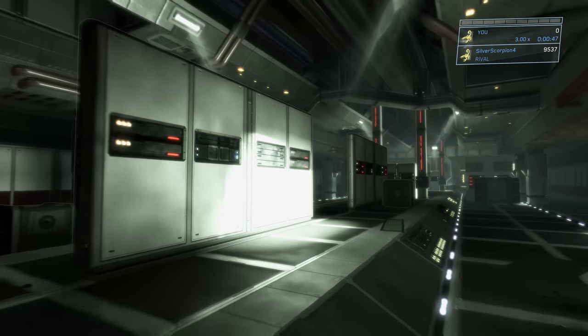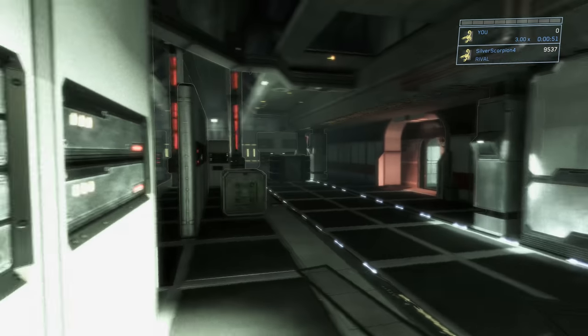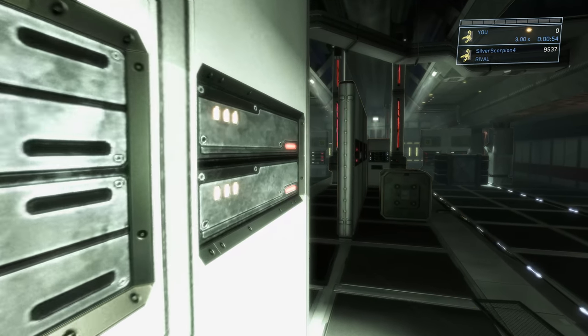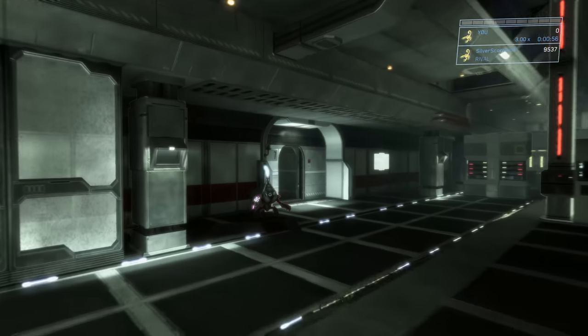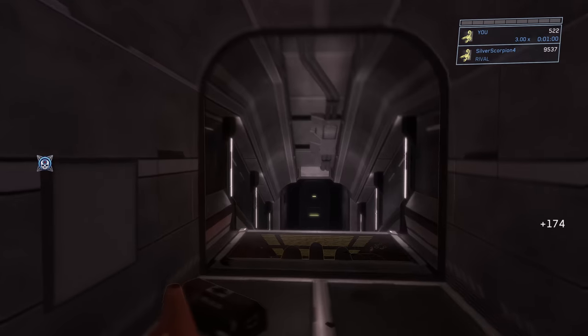Once we get to this point we want to cut into the left up against this thin panel. There's a couple thin panels in the middle of this hallway and I'm just going to stand here at the first one. This gives the next wave of grunts that come through this door — that we need to go through — time to move forward.